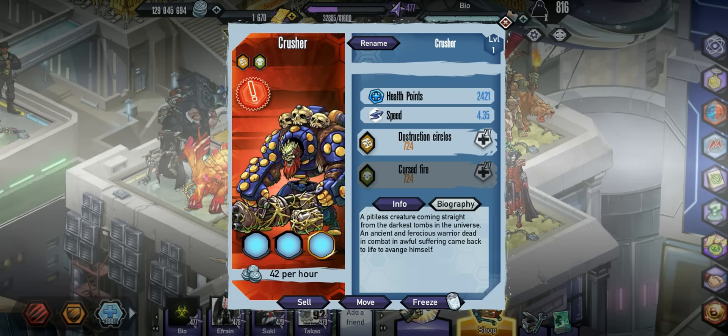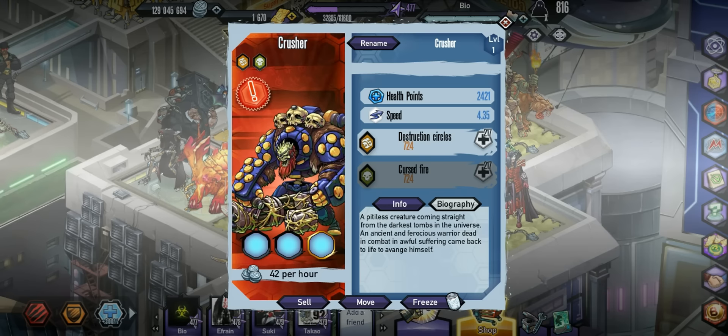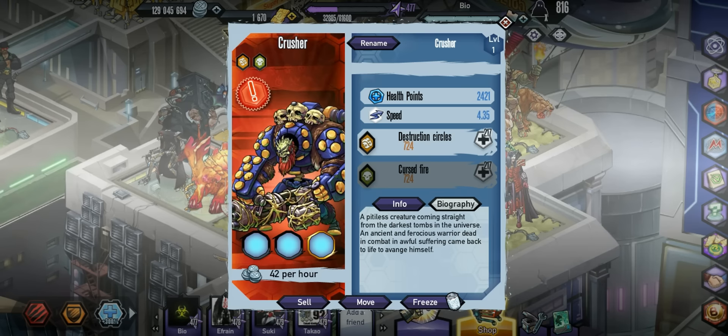What's going on guys, Bio here back with some mean genetic collaborators. Today we're going to be checking out Crusher, which you can get in the challenge hall for 180 tokens. Let's get into it.